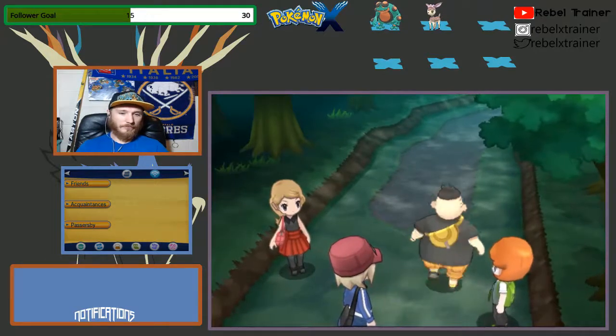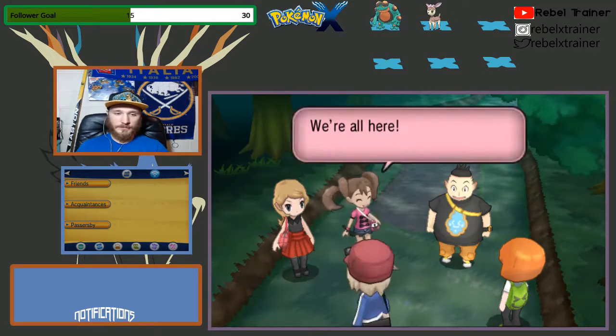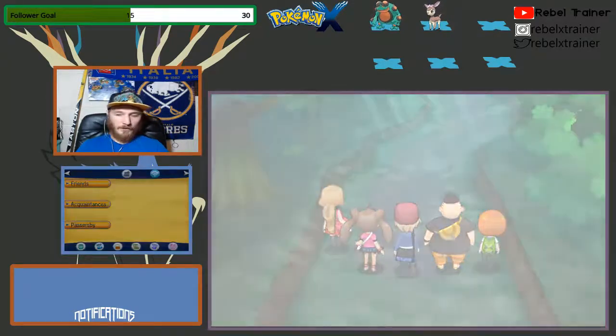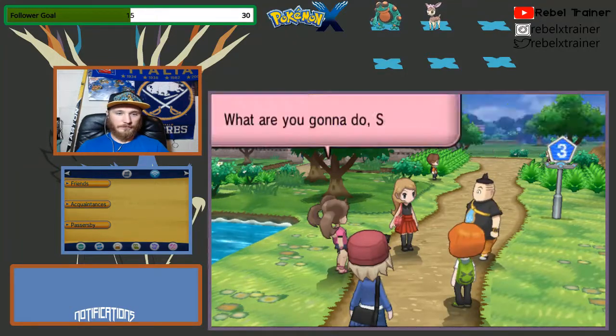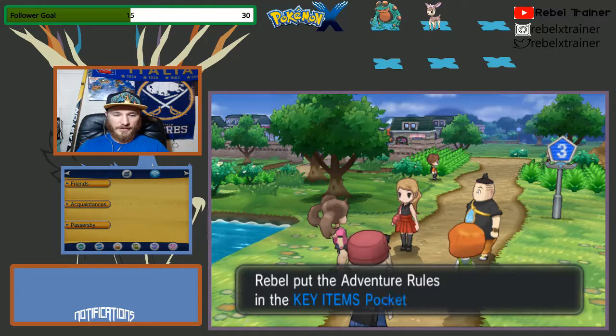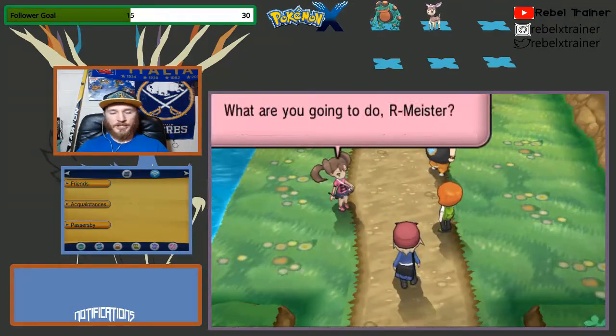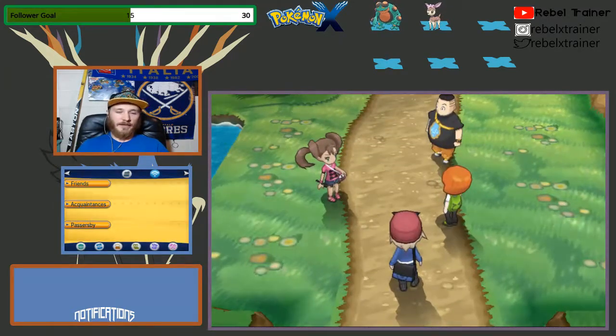A new neighbor with a lot of potential. We're all here, let's go to Santalune City — we're like the Flying V in Mighty Ducks. We do get a new encounter on Route 3, but I think this is where we're going to cut the episode for YouTube. Thank you so much for watching. Question of the day: what Shiny did you want to see in that forest, and are you sad that Trapinch is gone? Because I am. Let me know in the comments — I'm Rebel Trainer, this is the Rebel Nation, and I'll see you guys next time!